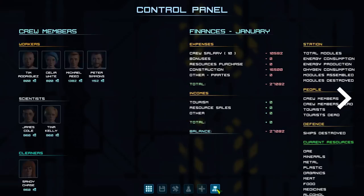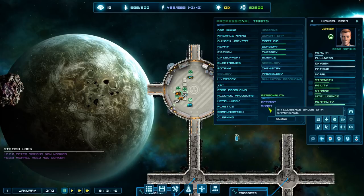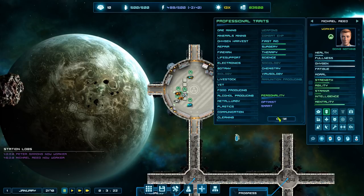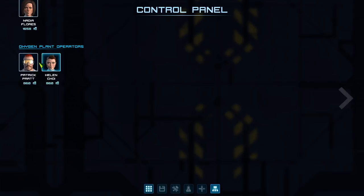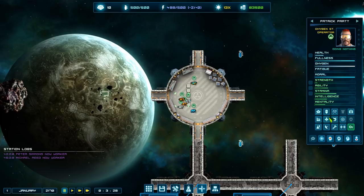Smart just means intelligence grows with experience. Workaholics and careful are good traits. Looking at available reassignments, Patrick has good intelligence but won't learn on the job. Still, Patrick, you are going to work as a technician for a while - which is a little bit risky because with no skills he could do more harm than good. But we'll give it a try. So now we've got four workers and two technicians.